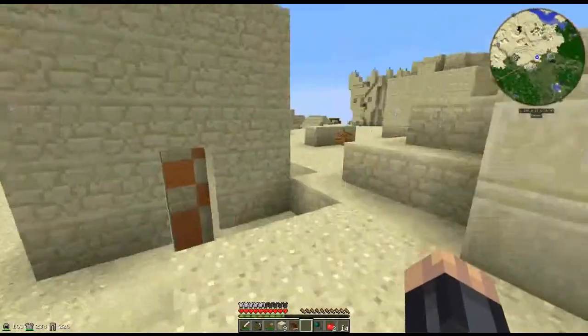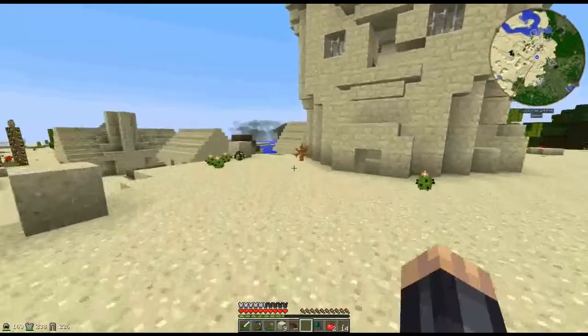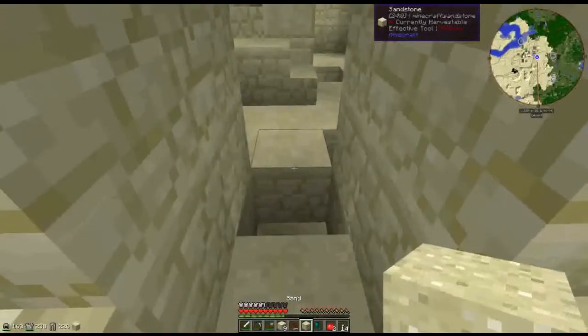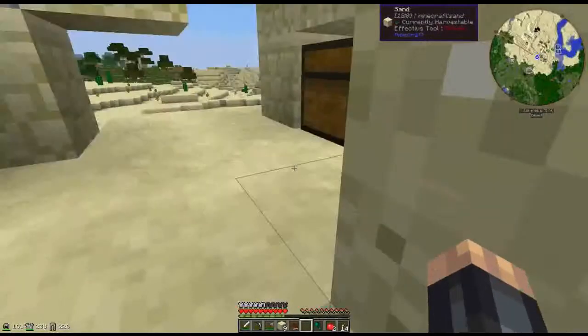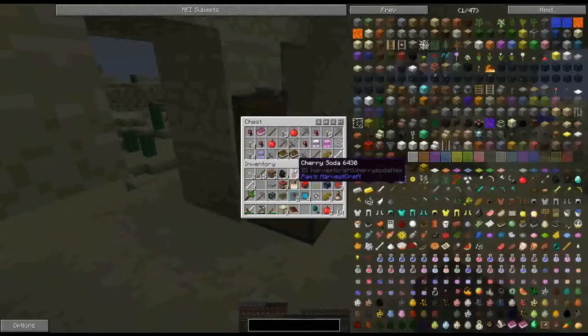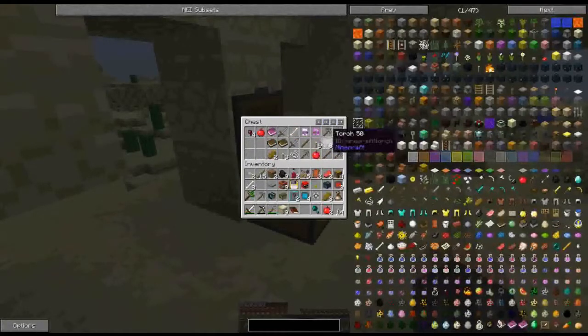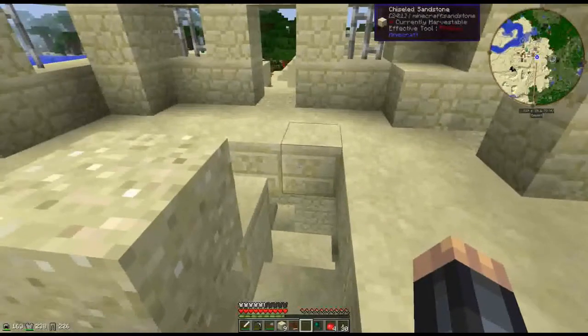I'm wondering what to do because we need this iron ore. We're going to have a quick look around the first layer of this dungeon just to see what's in there. We can take those torches, and the bread, and the apples. It's lagging so bad — it really is lagging as well.